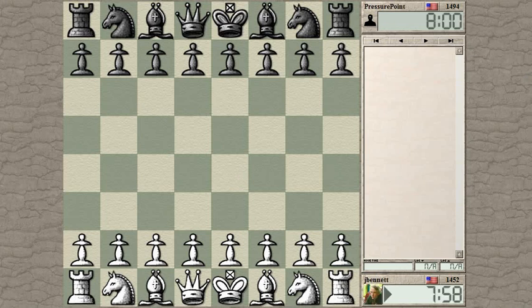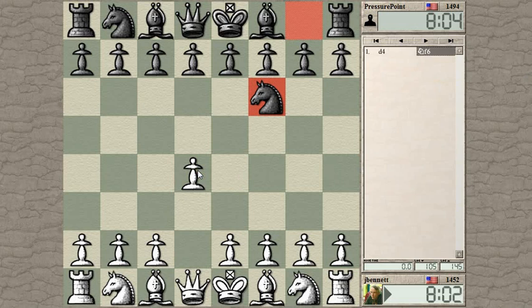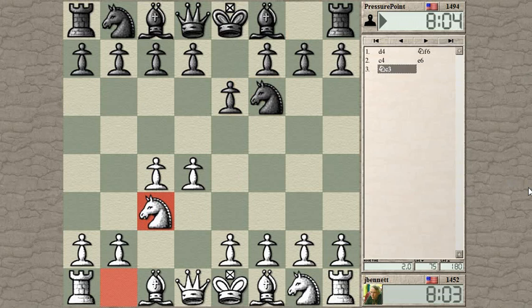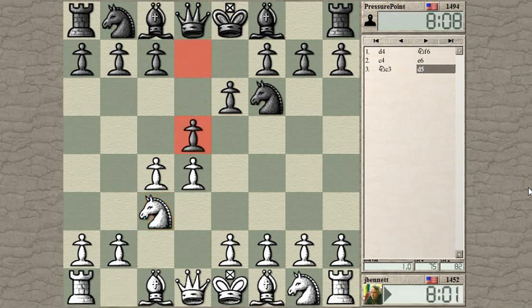Game started, pressure point from the US. What should I play here? Maybe d4. He played e4 the last couple times and got some weird games. Knight f6. Looks like a normal d4 opening so far — well, maybe we'll get a Nimzo-Indian. No, just a Queen's Gambit Declined. Let's try this line I normally play.